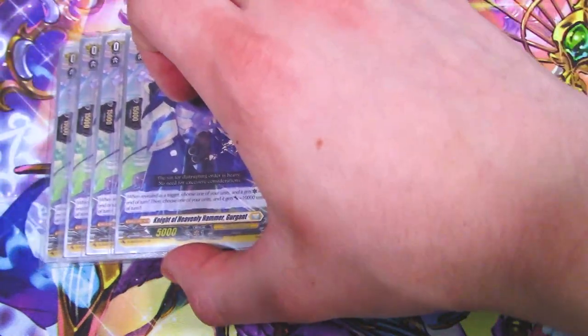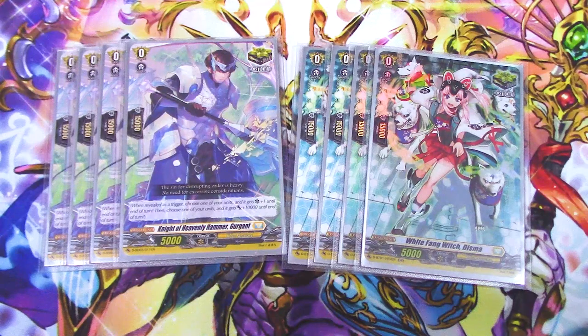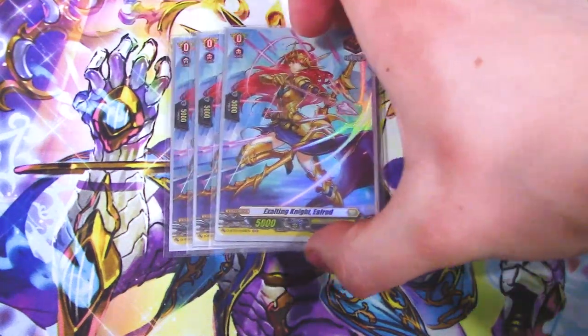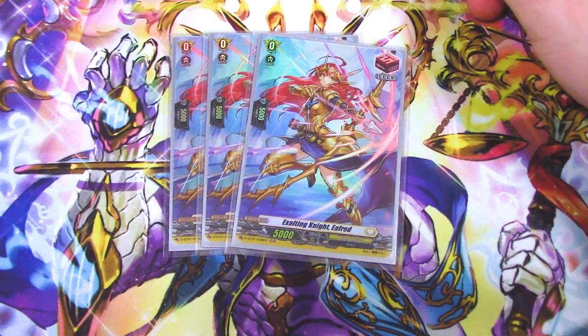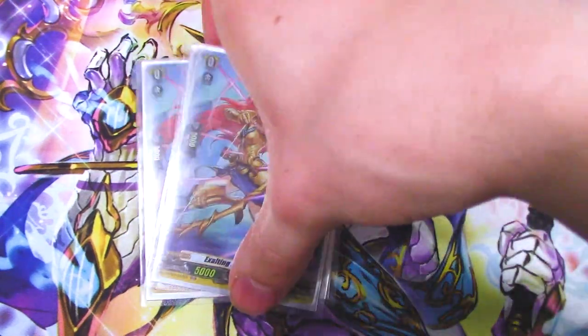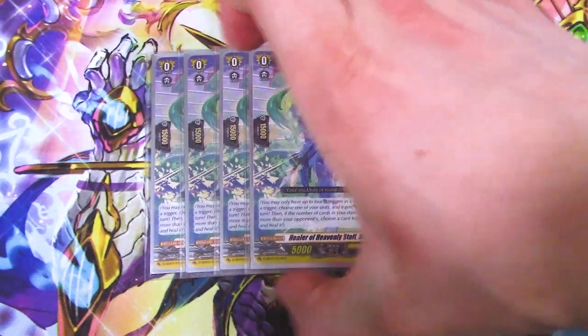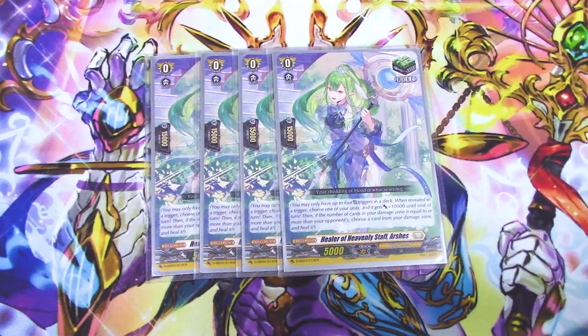Next up for triggers, we got eight crits. Crits win games, and when your opponent is busy worrying about Bastion's re-stand, they're also worrying about you getting crits when you swing with Bastion — get crits and swing for big numbers. After that, three draw triggers. Draw triggers are cool because they help you draw cards and they're discard fodder for Bastion and for ride deck shenanigans. I miss draw trigger PGs though — those were nice. And lastly, four heal triggers with the skill that explains what a heal trigger does — fits with the art and aesthetic, and came with the TD.